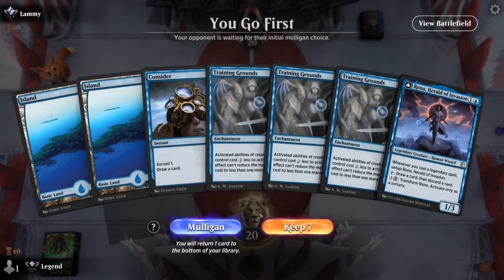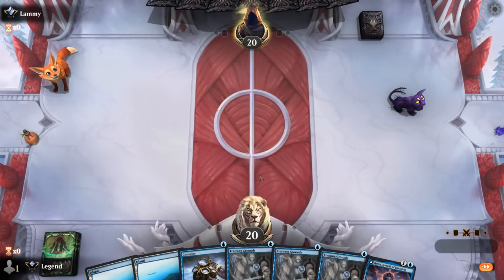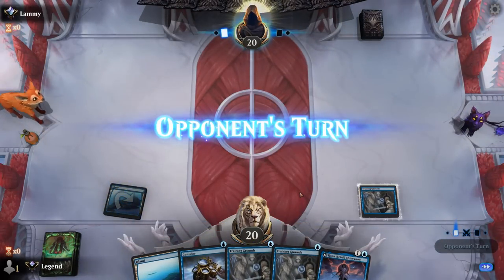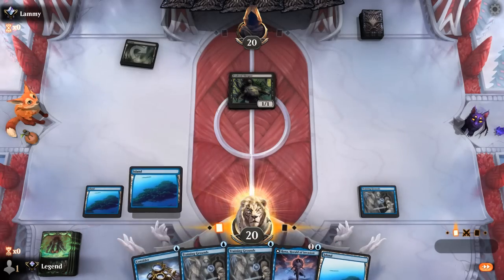The deck is complicated to play but very rewarding once the combo goes off. Now let's jump into some games. We're on the play and the opening hand has triple Training Grounds, which is a bit much — but if Rona survives we can discard the extras, so we'll keep it. Turn one Training Grounds, turn two Rona.